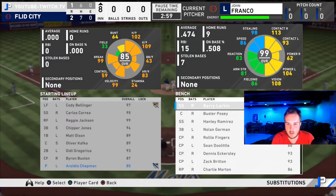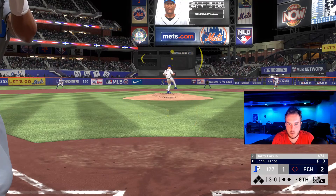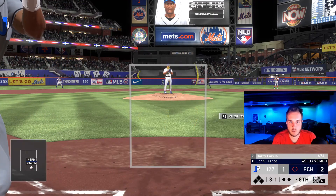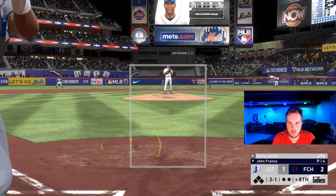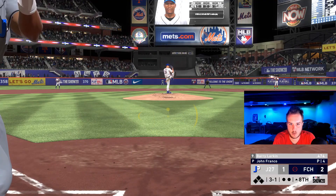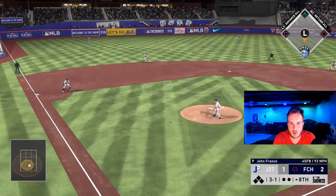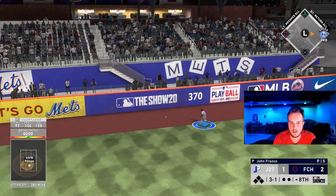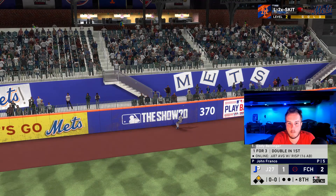He's bringing in John Franco. We're going to bring in Barry Larkin. We're definitely taking this pitch on 3-0. If we see another fastball we're swinging — that's a fastball, that ball's hitting the gap. Lofton is definitely not getting that. Ground rule double for Barry Larkin.